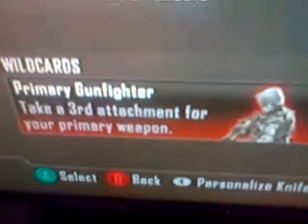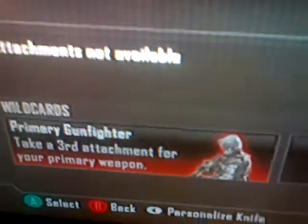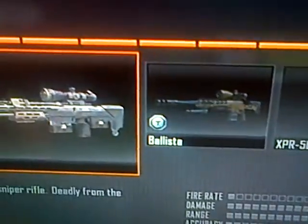To get the third attachment, you need Primary Gunfighter, which gives you a third attachment slot. And the camos that I've got for it are — oh, wrong button, sorry.